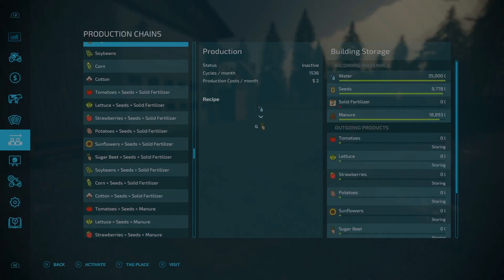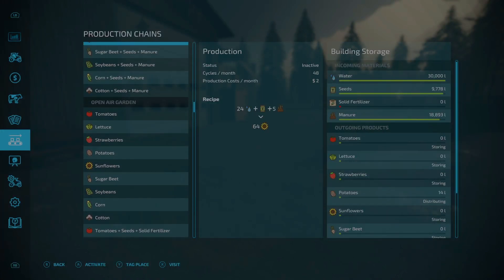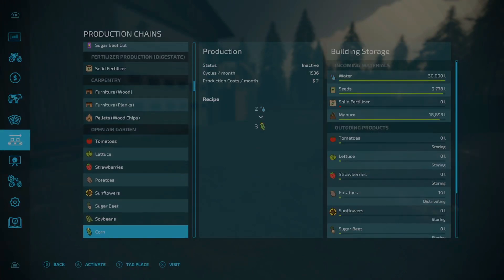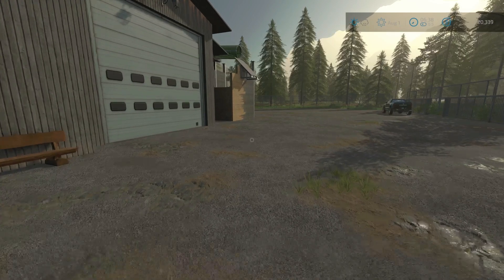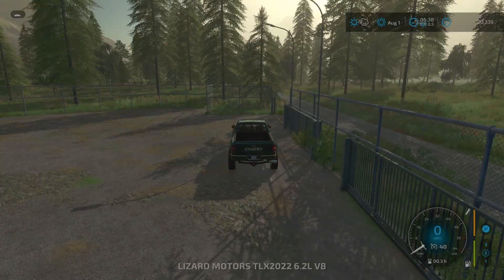There should be quite a bit over there for them — that's going to keep them going for quite some time. 72,000 liters of solid fertilizer they can go sell right away — that right there is going to be quite a good chunk of money. Not to mention the furniture and pellets right there, that's going to be another good chunk. They're going to be able to do a ton of stuff with that — expand their business and really do things right.